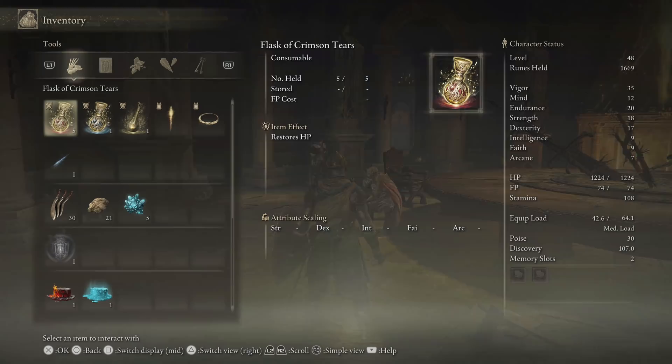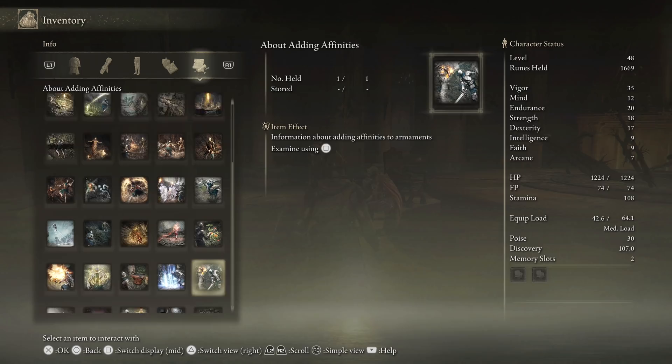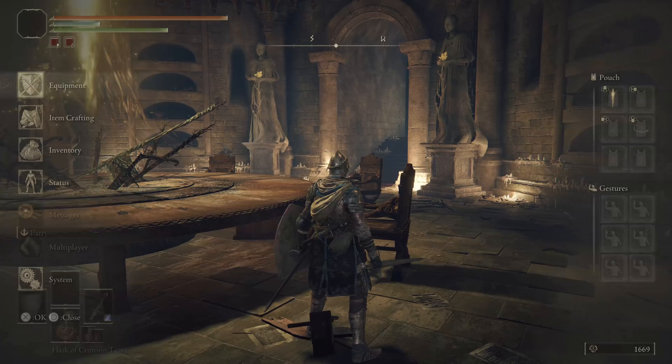May the golden order shine through you. Oh, something I saw — somebody pointed this out to me. If you go to your inventory and go all the way to the end, it has this like about section for everything. It's an odd spot to have it, right? Like in your inventory. But it's here. I'm surprised it's so hidden, though. Like, this stuff's kind of important. It's all good.